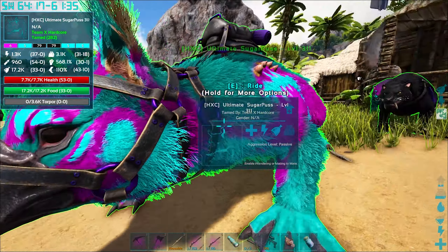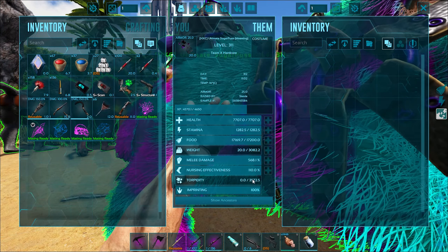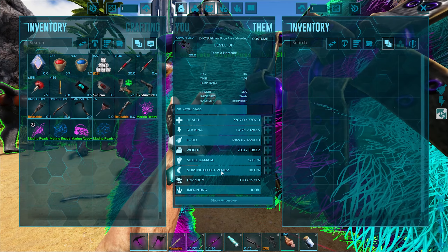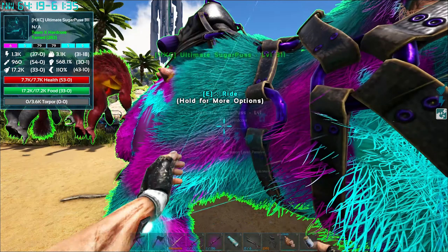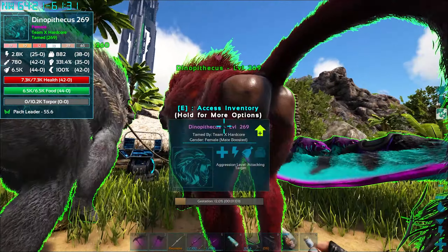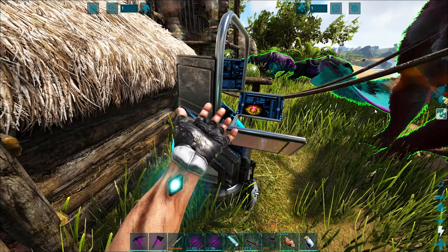If we've got time at the end of the video we can have a look at an imprinted dinopithecus just to see what it does. But before we get into today's adventures — what's up guys, my name is Stevie and welcome back to some more ARK Survival Evolved Lost Island! The imprinted maywing, the ultimate sugar puss — absolutely amazing.